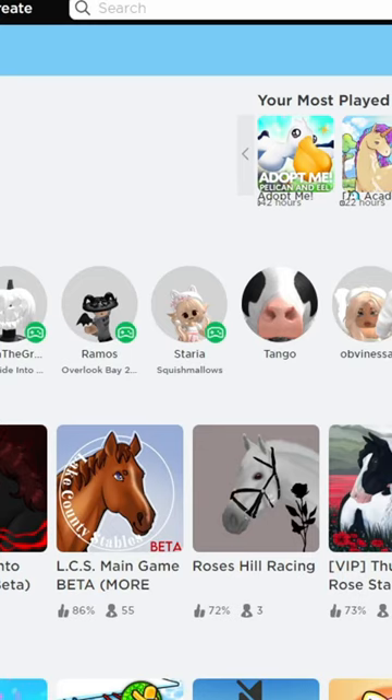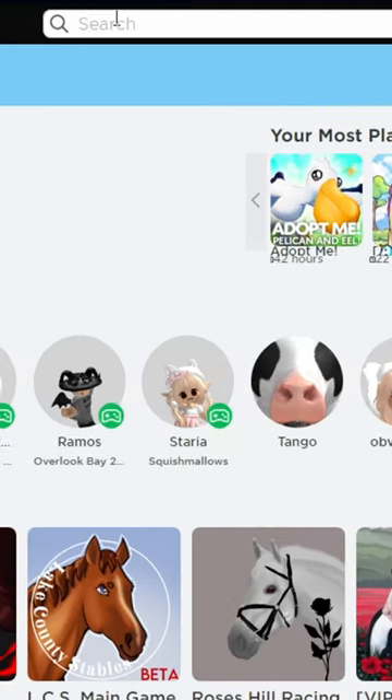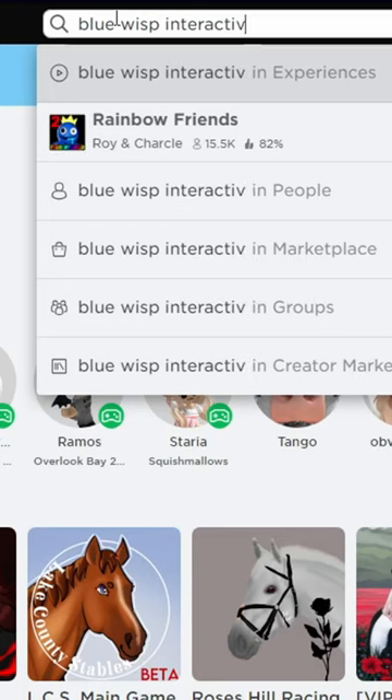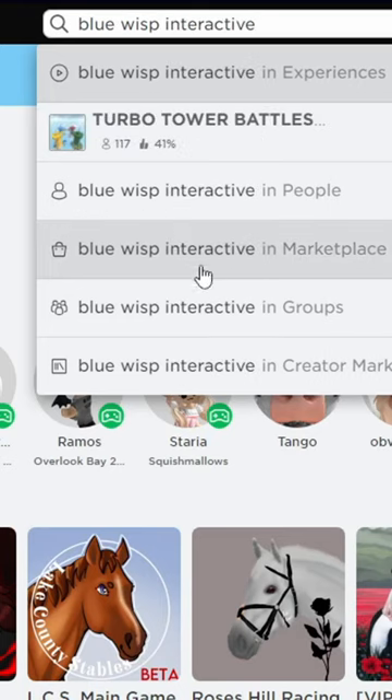Alright, hello guys. I'm going to quickly show you how you can try out my game. So if you want to play Trio, here's what you want to do: go up to the top into your search bar and type in 'Blue Wisp Interactive' — spelt on screen.